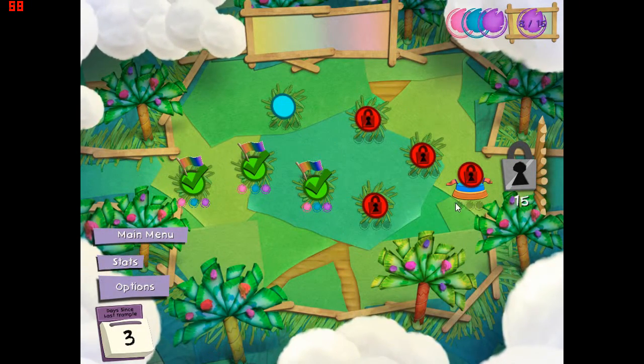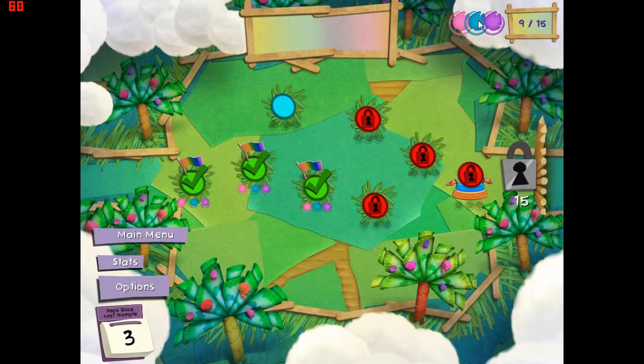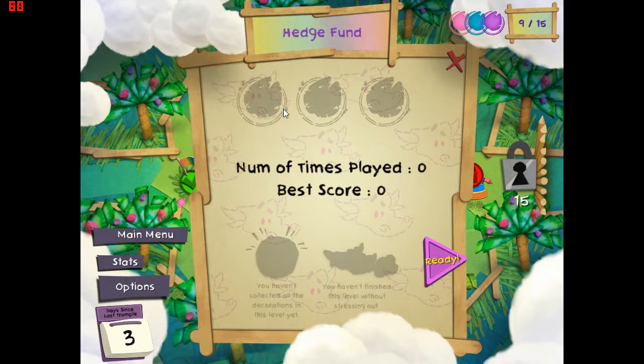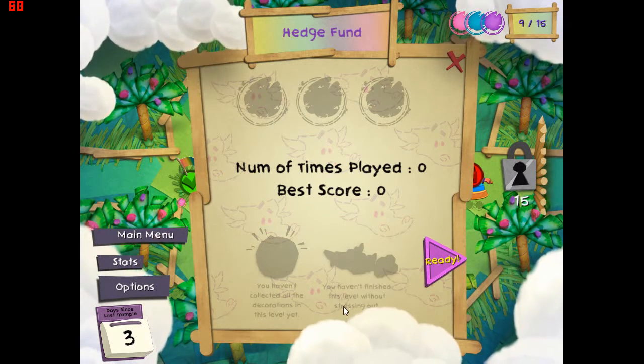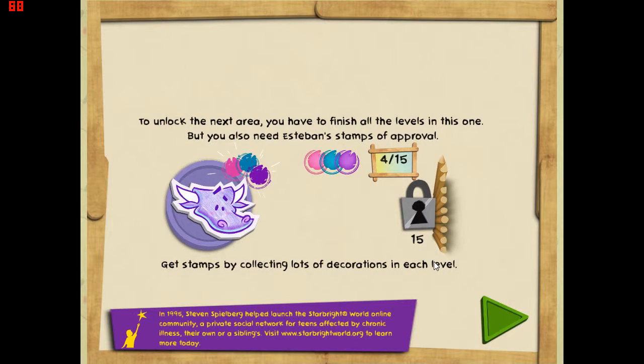There we go, that goes into the thing up there. Let's have a look at the 'Hedge Fund' level - it says you haven't collected all the decorations, you haven't finished this level without stressing out because I haven't played it yet. You have to finish all the levels, and you also need Esteban's stamps of approval - get stamps by collecting lots of decorations in each level. It also says: in 1995, Steven Spielberg helped launch the Starbright World Online Community, a private social network for teens affected by chronic illness.